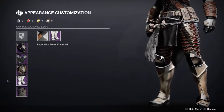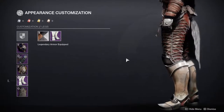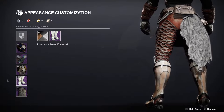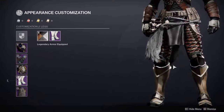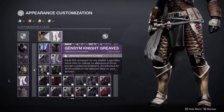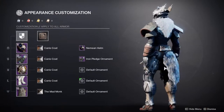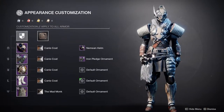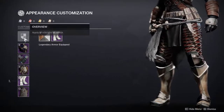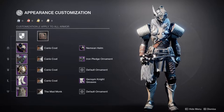For the boots we have the Jensen Knight Greaves from Io — unfortunately not obtainable anymore, but I think Xur still sells it. It's definitely one of my favorite boots and I have multiple builds using it. There are other boots that might work but don't give quite the same Iron Banner feel. The Jensen Knight Greaves make it look really good, which is why I chose them.